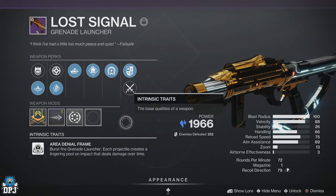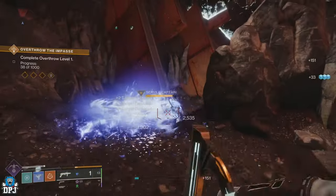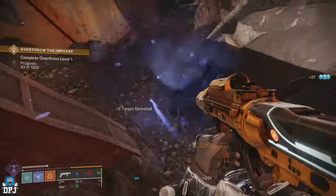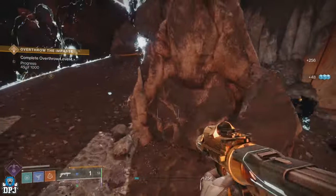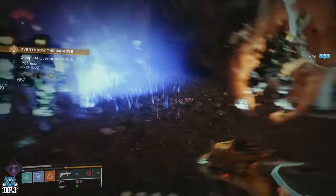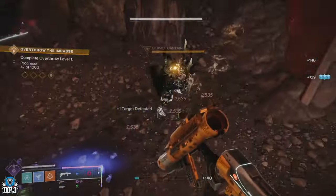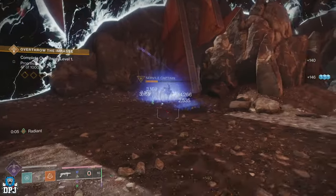First up we have this new amazing burst fire stasis grenade launcher called the Last Signal. This is a weapon I unlocked quite early on and thought at the time that it wasn't anything special — that was until I used it. It's basically a Witherhoard which does all kinds of madness; the lingering damage is crazy, and while it's far away from the usual grenade launchers in the game, it's great to see unique ones being added.